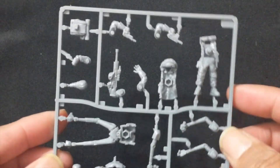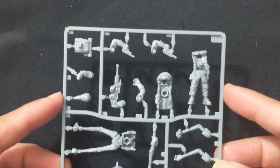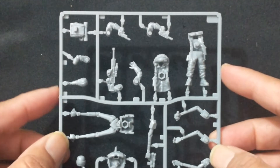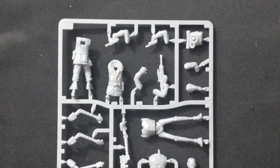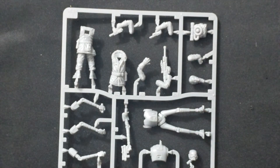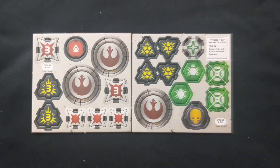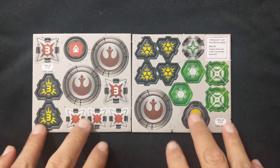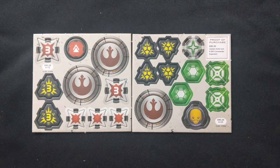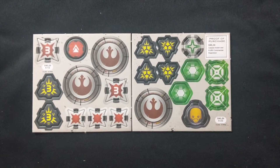Very well detailed, and because this is a newer kit it is not that softer plastic that Fantasy Flight uses — this is the hard plastic. I do like that you have different gun options, or arm options, for both Cassian and for K2SO. We'll put this together and take a closer look at them later on. Because you're getting both Cassian and K2SO, you do have two token cards here with all their appropriate tokens. There's that Incognito one that we read about earlier.